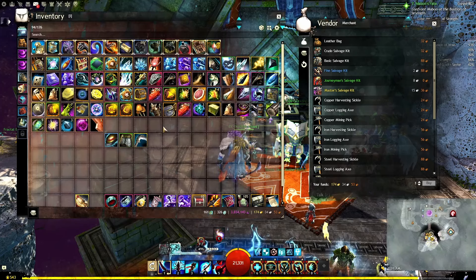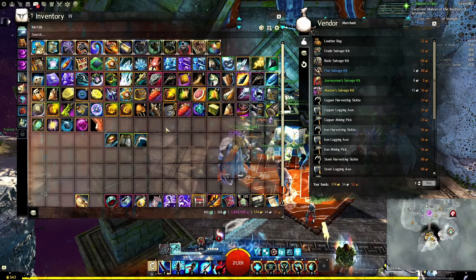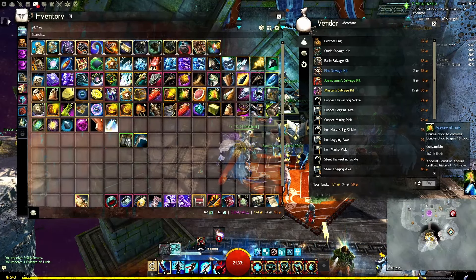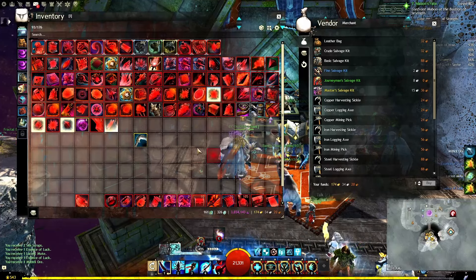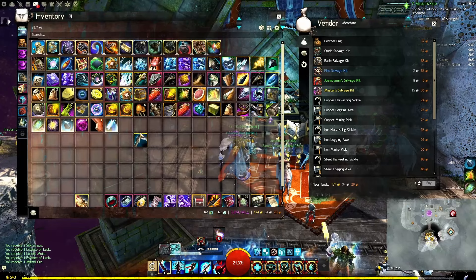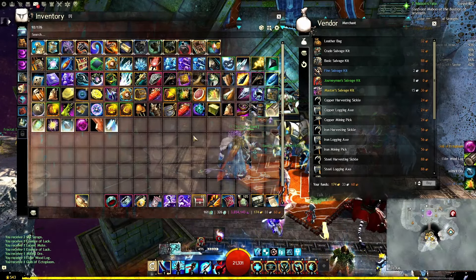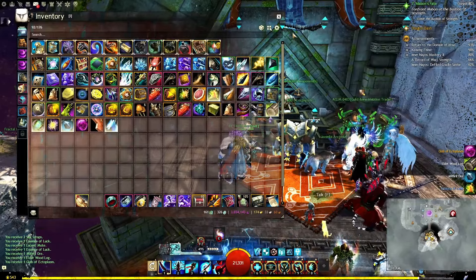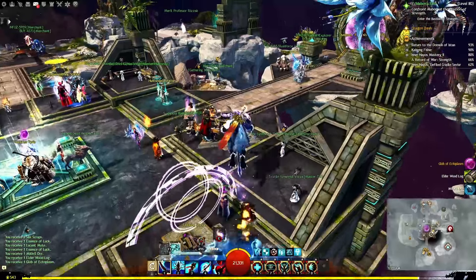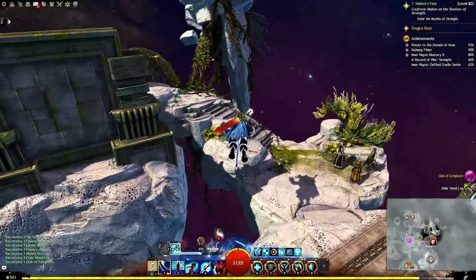That is going to be the breakdown for salvaging. I'm going to give you a link in the description of the page I use from Fast to give an idea of how to salvage. For example, using the copper-fed I got two silk scraps, essence of luck, and some mithril. Then using the silver-fed on the rare, I got one more glob of ectoplasm. So that's going to wrap it up — that's really everything there is to getting ectos and salvaging.